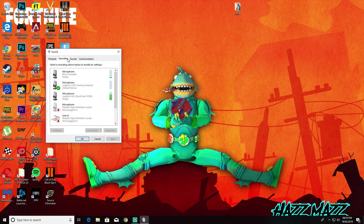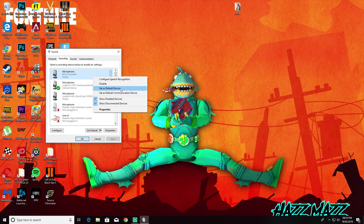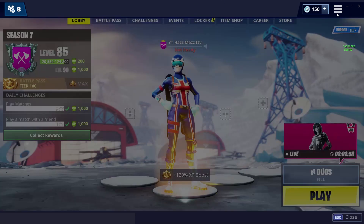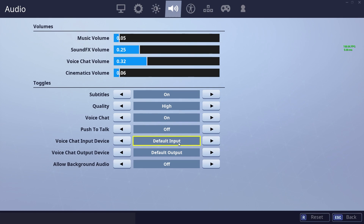You want to go to the Recording tab and this will show your microphone. So the microphone you want to use — click on it, right click, and you'll see options: set as default device and set as default communication device. Go back into the game, go to settings, voice chat, and if you change it to this it should work after that because it's set to default.